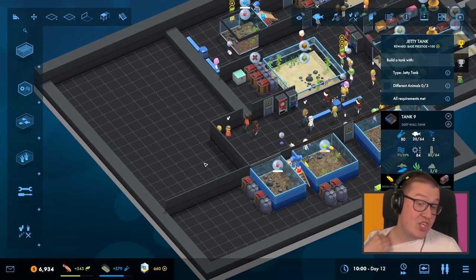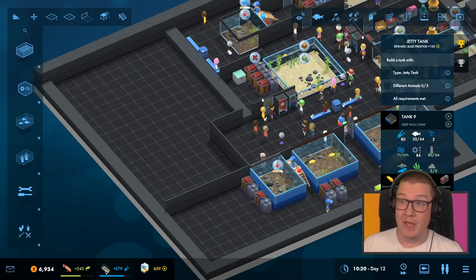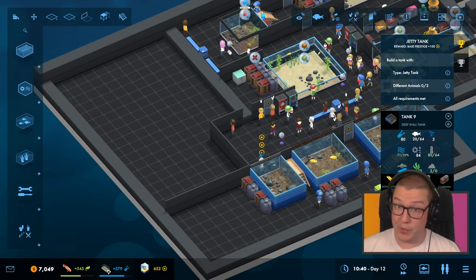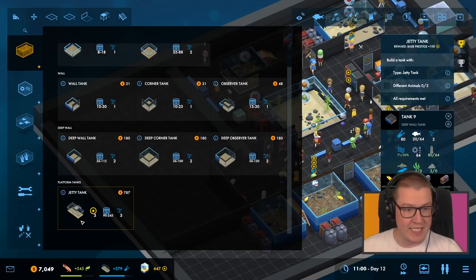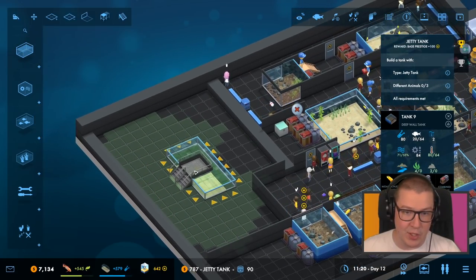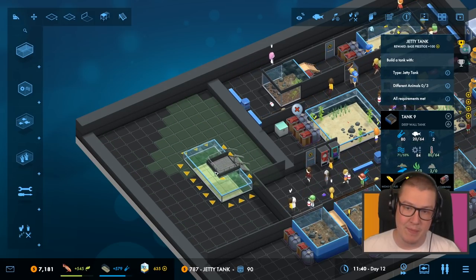We're going to build a jetty tank today. I was working towards the Belfast tank, the big one down here, but a jetty tank is giving us base prestige, which is great. It's new — that's kind of what you want to see. So we're going to build a jetty tank. It's already unlocked. Basically this is a tank that has a set of stairs up to it that we can drag out and let people come and see.